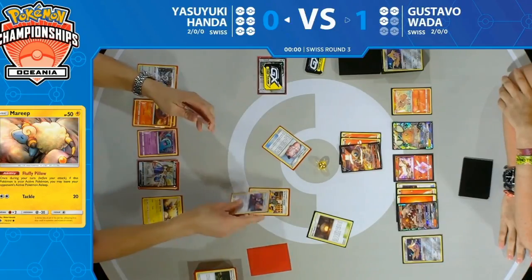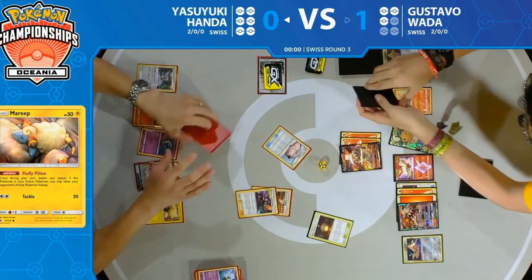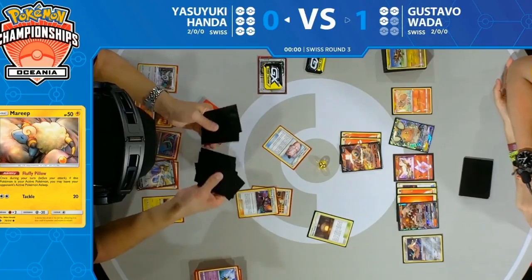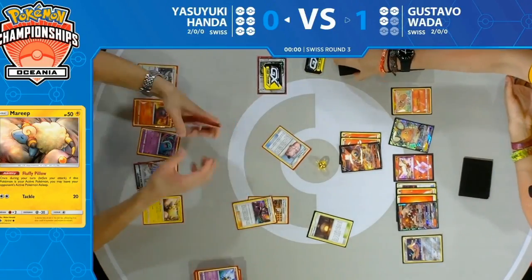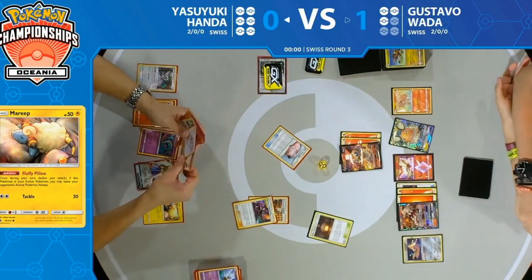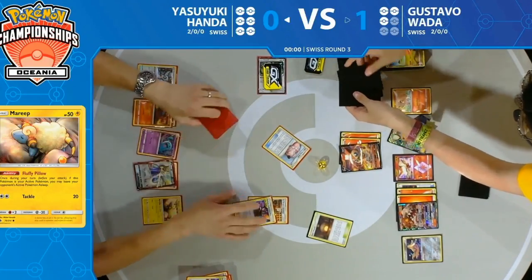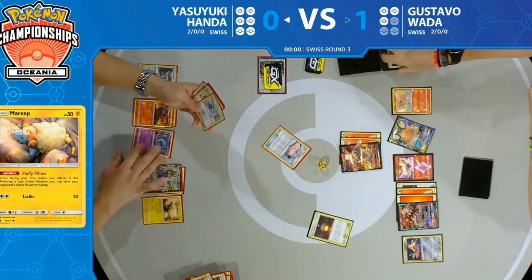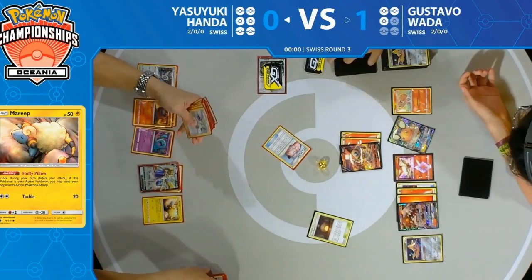To really discard many cards from Gustavo's deck — and then we're going to see Lillie's Poké Doll go back under the deck. It's going to be one card left in Yasuyuki's deck. He'll promote something that can free retreat with Air Balloon, probably the Mareep if he has it in hand, and then Resource Management to try to set up a big turn. But he needs the Magcargo GX as well.